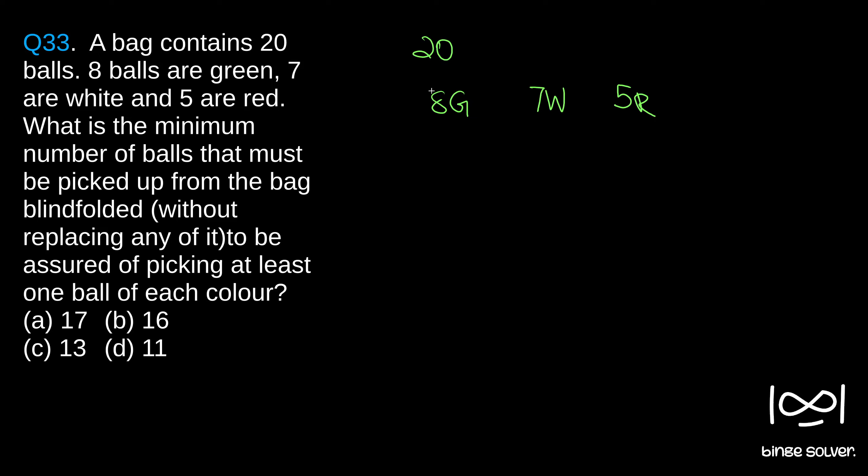In such a question, we have to think about the worst case scenario. Blindfolded, we start picking up balls — we pick one and got green, again green. Similarly, we pick 8 balls and for our bad luck, we got all 8 balls green. That is the worst case scenario, and all the green balls are done.